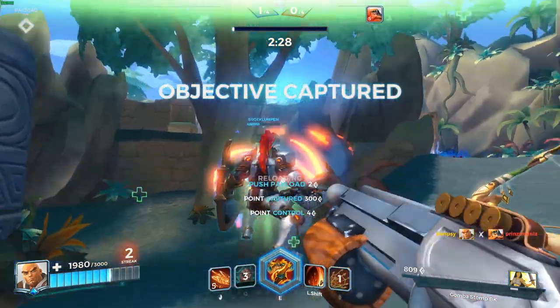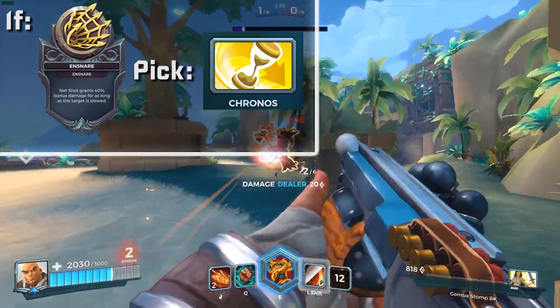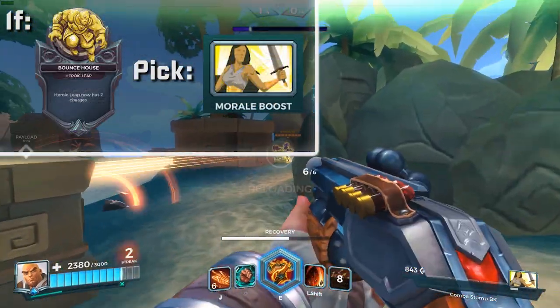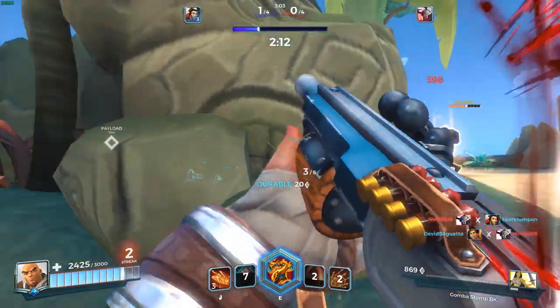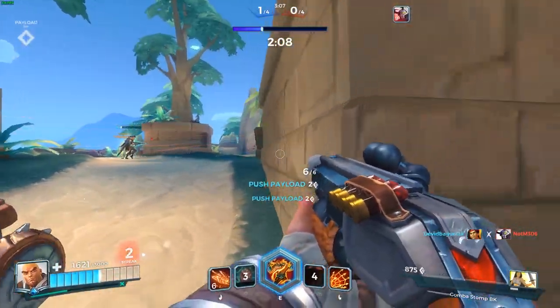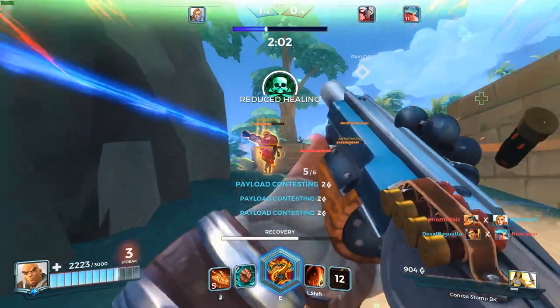For items, if you are using Ensnare as your legendary, I recommend Chronos in order to throw out your net shot as much as possible for extra damage. For Bounce House, I would recommend Morale Boost instead — picking up Chronos with Bounce House from my experience is overkill. However, if you really want to take the challenge of getting a majority of kills with the leap, then Chronos is the way to go.